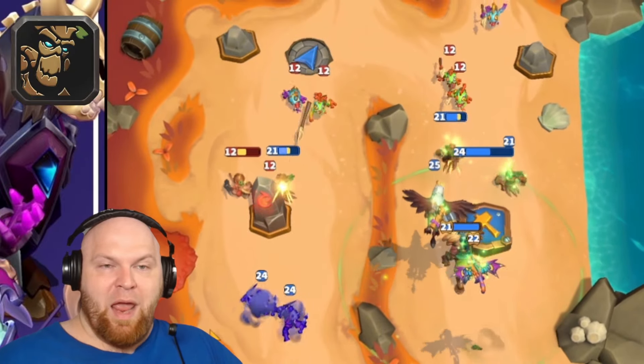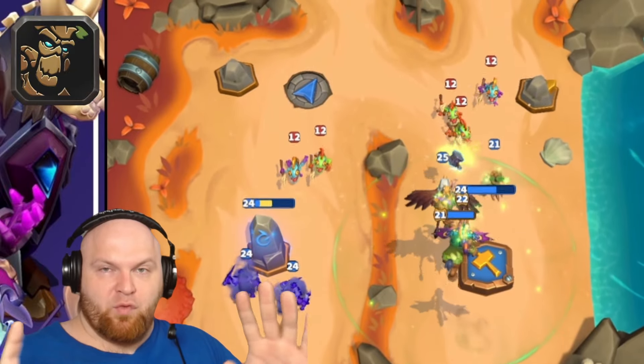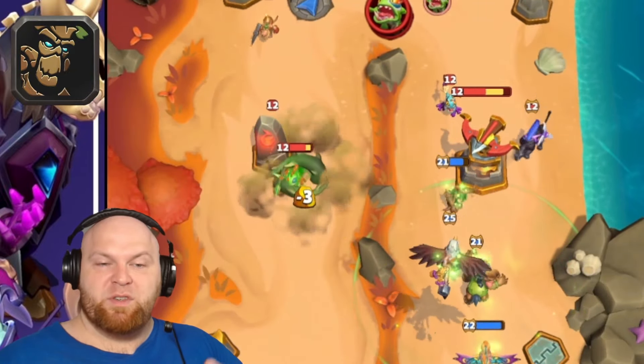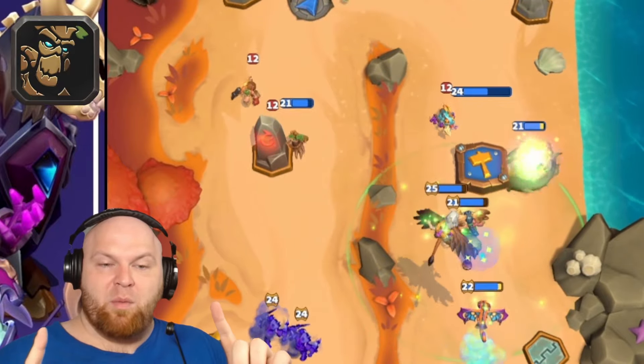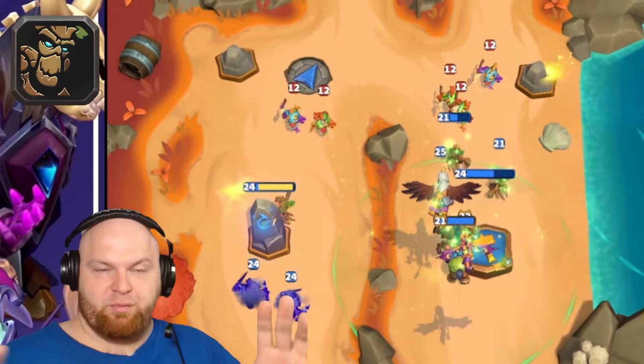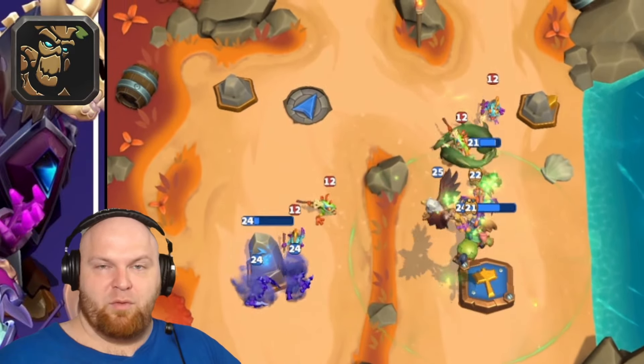When Scenarius is on the field, everything that is rooted and dies turns into a treant. It doesn't need to be Scenarius's root only. The only requirement is Scenarius must be on the field. If Scenarius is not on the field, roots are not going to give you treants.